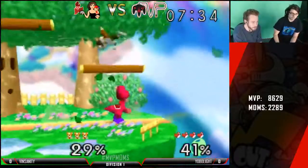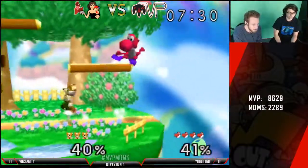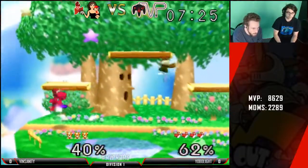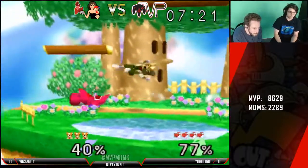Good parry on that. Vinny just keeps going in — I think he should really take his time more, at least get some percent with lasers. Like that laser grab we just saw was a pretty good option. But as you can see, he's still inexperienced in terms of edge guarding Yoshis.